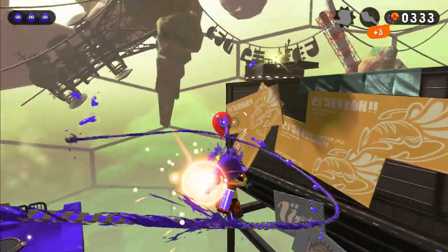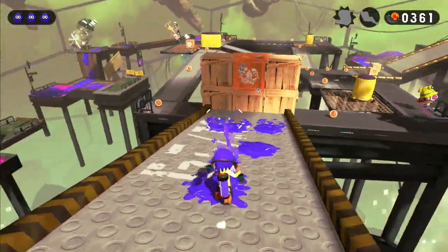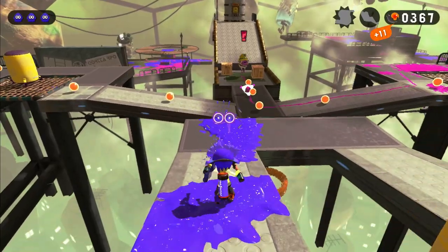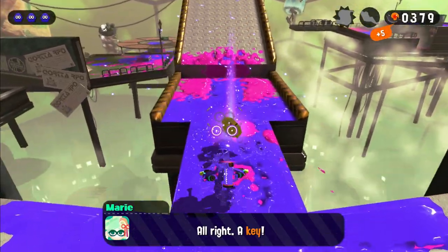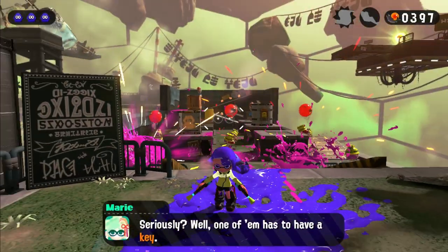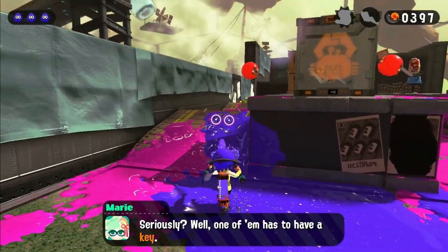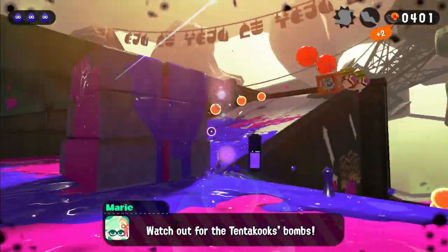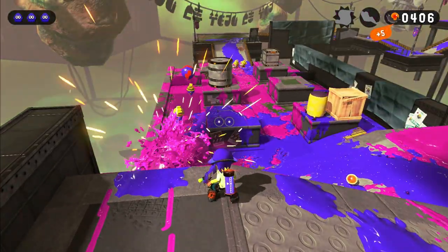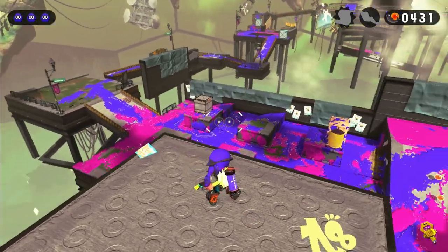I did some more splatooning, had fun on a rail, killed another running boy, and grinded my way to a platform that looked like it was going to cause me trouble. I thought I was going to be sent on a wild goose chase, but it turns out this guy led me straight to the box — he even gave me the key. I made it to the final stretch, and look how majestic they look. I went straight in to find my key, but with so much room to run around I knew it was going to get pretty annoying. They also dropped bombs. I found a tentamissile, managed to get them all in a group for the kill, ended up with two keys somehow, grabbed a zapfish and was out of there.